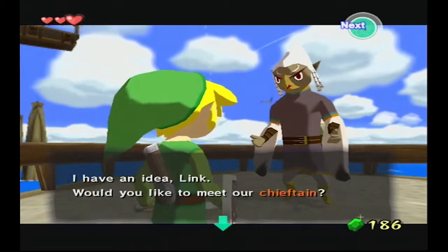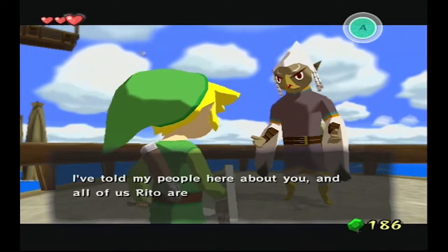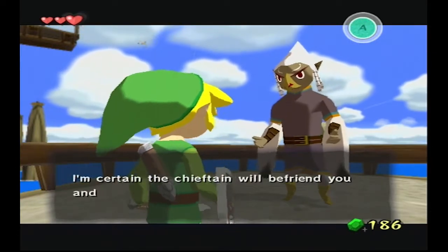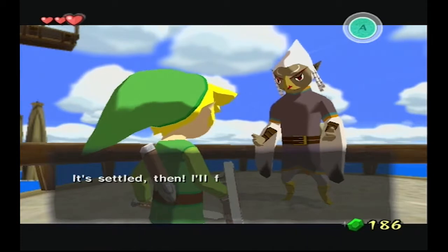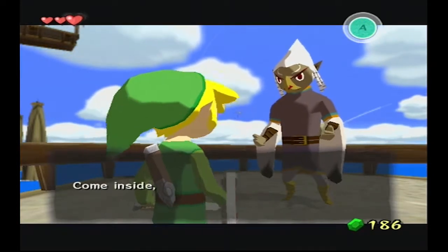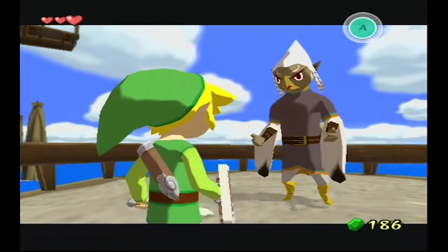Hey, I have an idea, Link. Would you like to meet our chieftain? I've told my people here about you and all of us Rito are very concerned. I'm certain that the chieftain will befriend you and lend you the aid of our... It's settled then. I'll fly on ahead and let everyone know that you're coming. Come inside, Link. I'll be waiting.